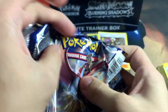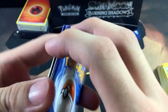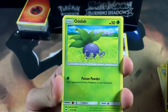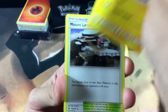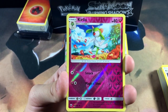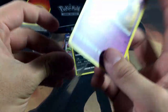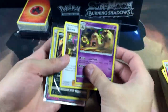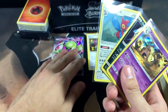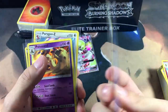Last pack of Burning Shadows in this Elite Trainer Box — can we get some last-pack magic? Pack contents: Morelull, Espurr, Duskull, Oddish, Mudbray, Kiwi-mon, and the final card is another holographic — damn, I keep getting holographics. So to round everything up: we got four pulls out of eight packs — a Gardevoir GX as our best card, plus three holographics featuring Porygon-Z, Dark Rye, and Palossand, and also the Guzma Supporter card worth at least a couple dollars.